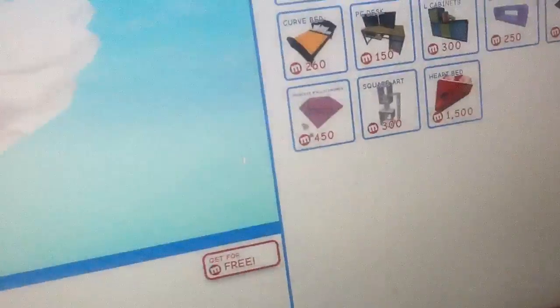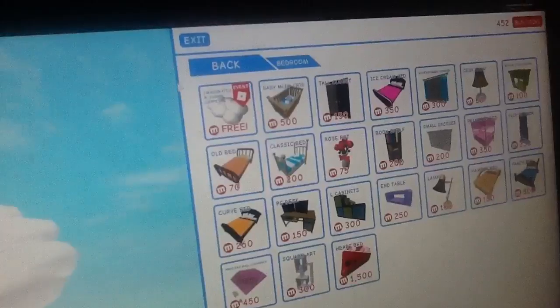Now the next thing you have to do is you transform. Once you're done purchasing all of those for free, the next thing you will do is you will transport to your estate.